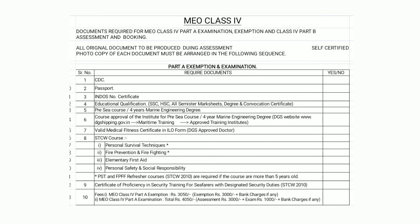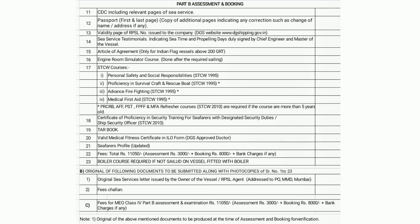When going to MMD, you need to carry a blue folder with copies of all certificates as listed in the checklist. Make two separate bundles for Part A and Part B so that your work will be easy. I will be giving the link to this checklist in the description so you can easily download it.